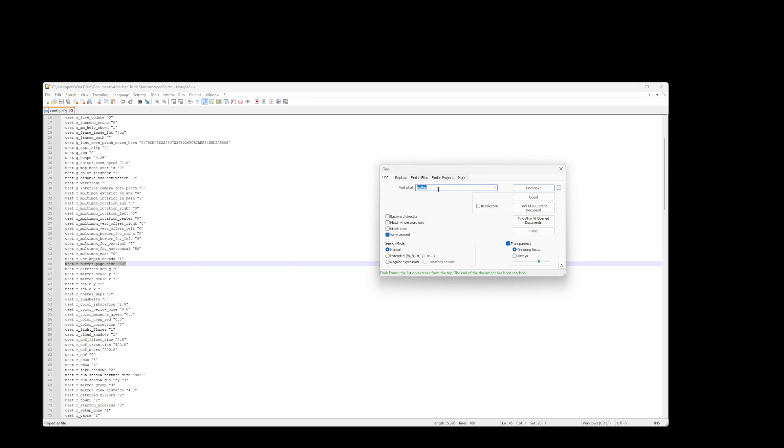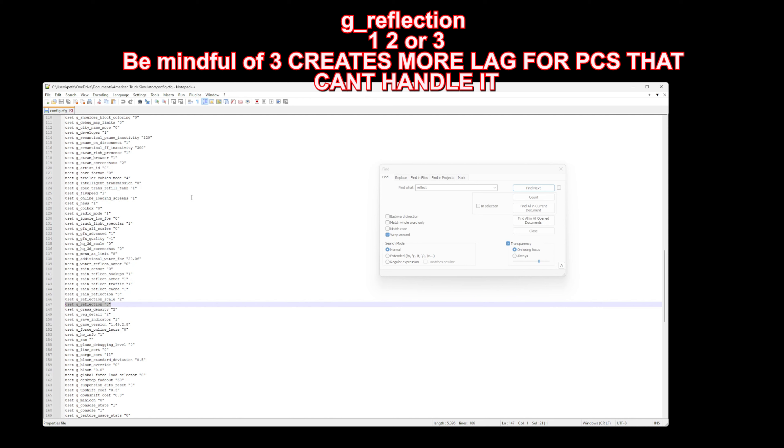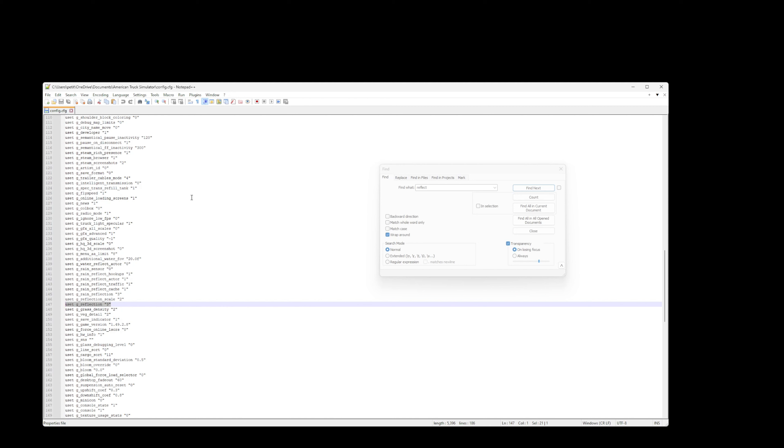So now — you remember you saw the reflection scaling, right? We're going to type 'g_reflection' in the Find bar and find it right here. Now, you guys are probably at one. If you want to bump this up, make sure you've got the power to do so, because once you start bumping this number up, that's where you're going to start seeing some real heavy hitters on your PC. This is what gives you that shiny chrome. Everybody sees my chrome and they're like, how did you get your game to look that way? The reflection — I'm upping the reflection value in the config, but it does put a lot of stress on your computer if you don't have a computer that can handle it.